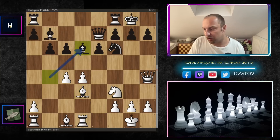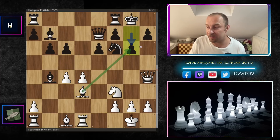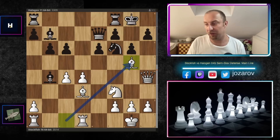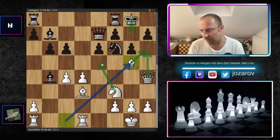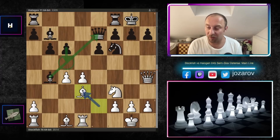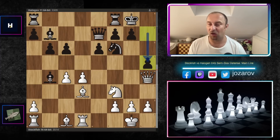So bishop to d6 is not working, h6 is not working. Even if you try g6 to somehow lock this diagonal - as I said, when you block out one bishop you open the position for the other bishop - then the bishop comes to g5 and again you face many tactical problems. You can maybe survive with king to g7 but in the long run this is completely winning for white. That's why from bishop to d3, the only move black can play in order to survive this attack is h5.